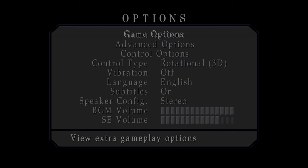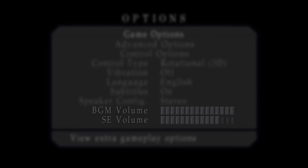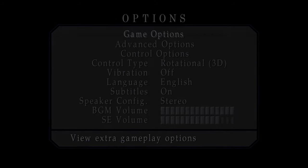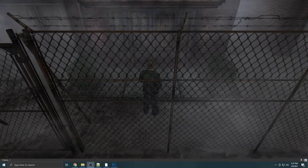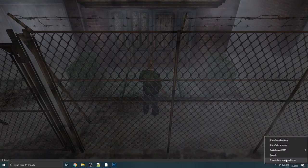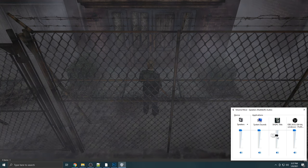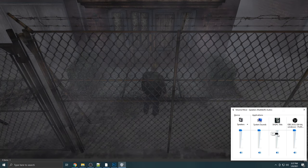In regards to audio, Silent Hill 2 allows you to adjust the game's background music and sound effect levels, but does not allow you to change the dialogue or FMV levels, so those will always play at 100% volume. If you'd like to adjust the game's audio, it is recommended to leave the BGM and sound effect levels up, and reduce the game's overall volume through Windows Volume Mixer or through your streaming software.